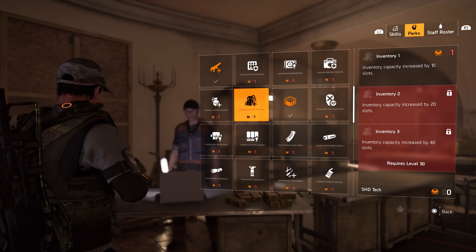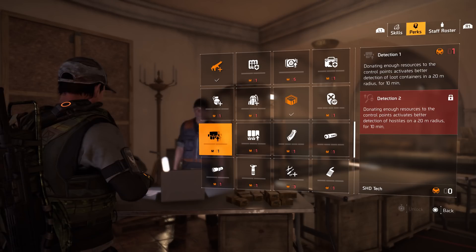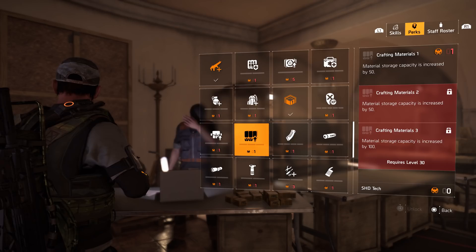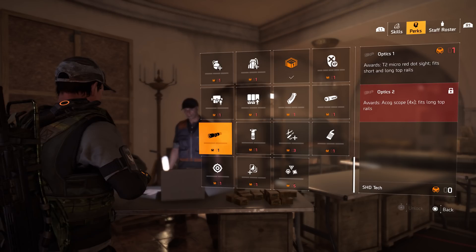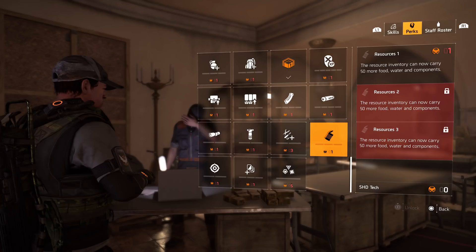Use SHD Tech for perks first, guys, because you need to bump up your inventory and your armor kits so you can carry more. Detection is very useful — you'll see lootables way better. Also prioritize unlocking crafting materials and the deconstruct perk, as they give you a lot more to work with.